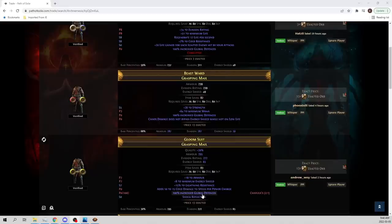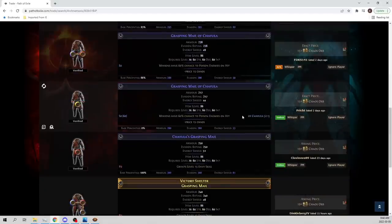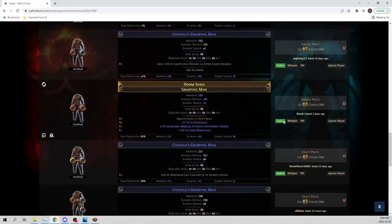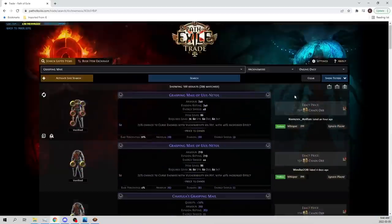So you could take an item level 83 global defenses mod and fracture it. The other alternative is when you do a Grasping Mail at item level 86 — it always has a fractured mod guaranteed. To get the 86 you need level 86 breach rings, which come from Zizaran or pure Chayula — the flawless pure Chayula, the new one — so the highest level Chayula breach. And you can get an automatic fractured mod that way.